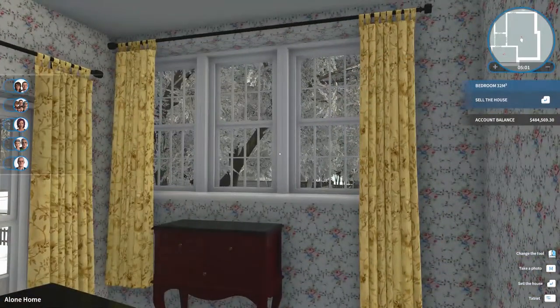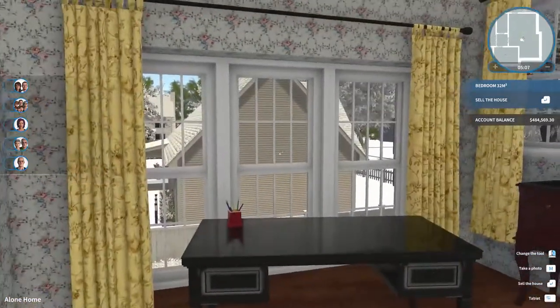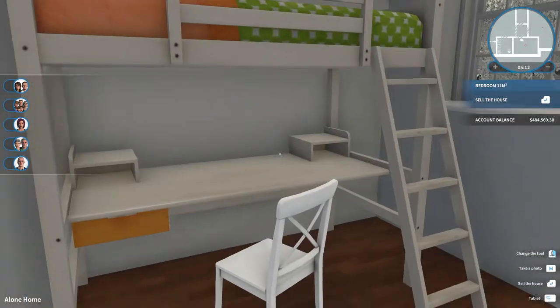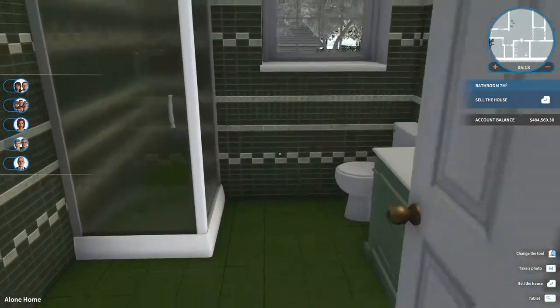One thing I want to add to my list: I wish we had windows we could use as wall dividers — just glass would be nice. Very nice — okay, bathroom.